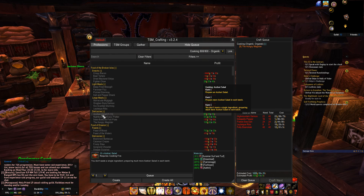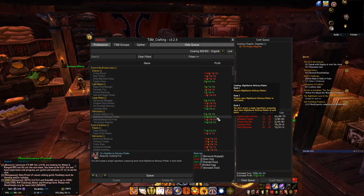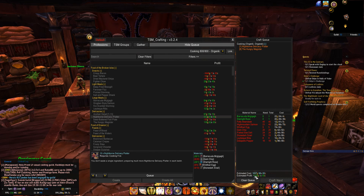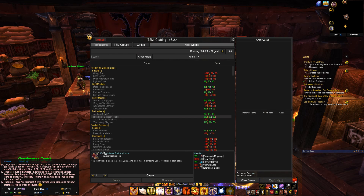I also want to make the Nightborne Platter. Guys, look at this — if I buy the items from the auction house and craft it, each 10 pieces will make me 512 gold profit. Let me clear the queue and start again. If I queue 30 pieces of this platter, it will cost me 688 gold to buy, and the estimated profit is 1,537 gold.